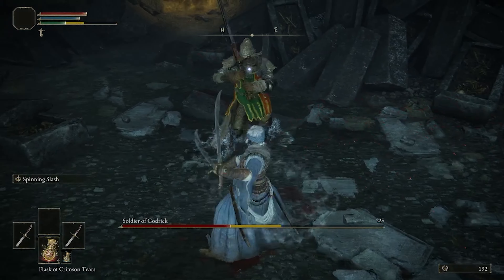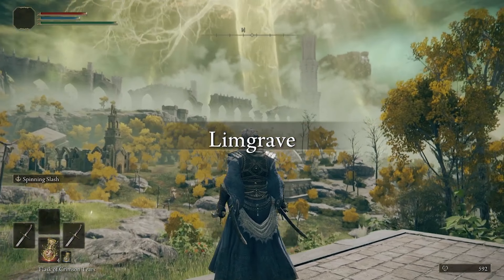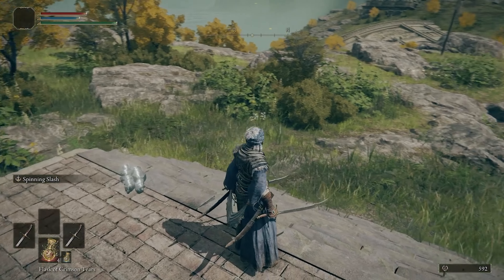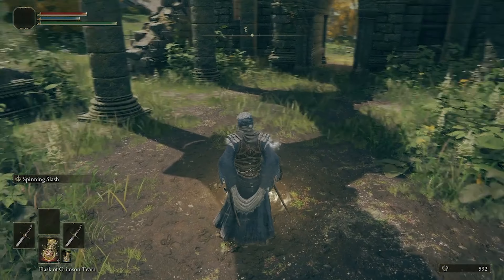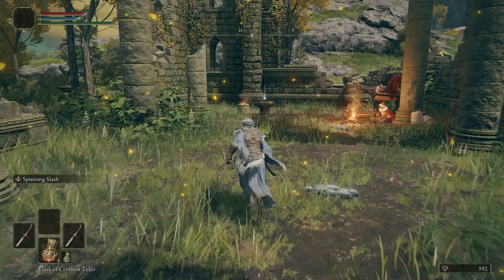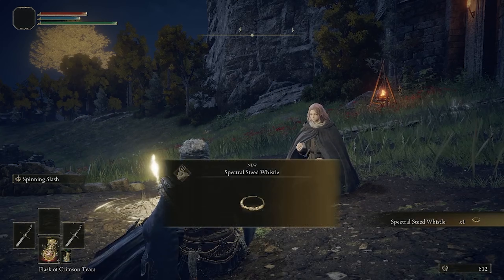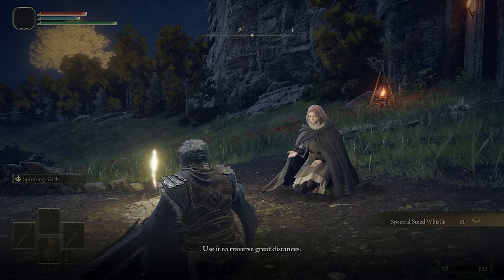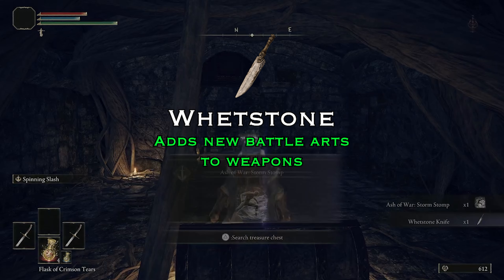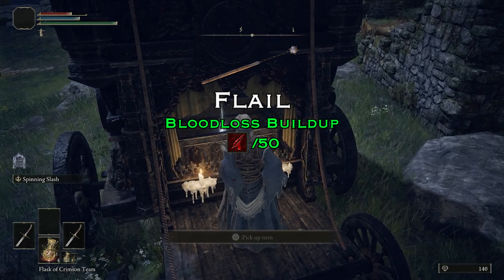Once you have learned the controls and bullied your way through the tutorial, you're greeted by a gorgeous view of Limgrave. Make sure though that you ignore the big guy on the horse and run straight for the Church of Ella. Grab your site of Grace, upgrade materials, and then head to the Gates Front which is northeast from here. This is where you're going to get the magical steed Torrent and the ability to level up. Before setting off, make sure you grab the map piece, the whetstone from the ruins.